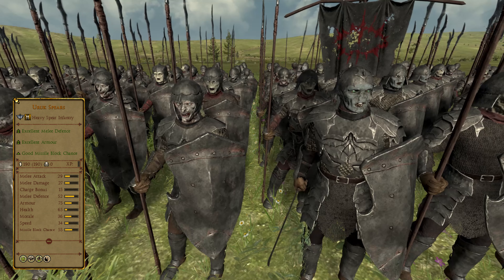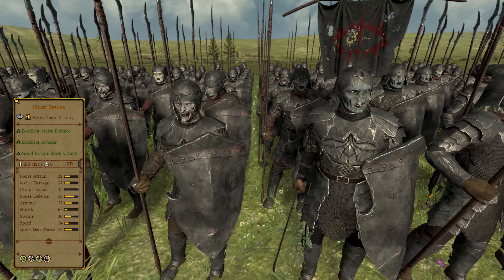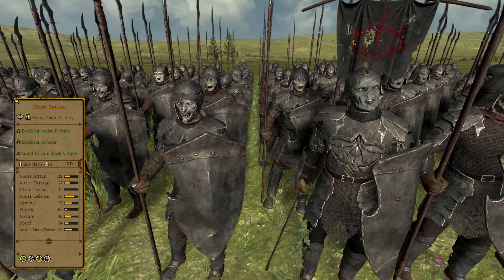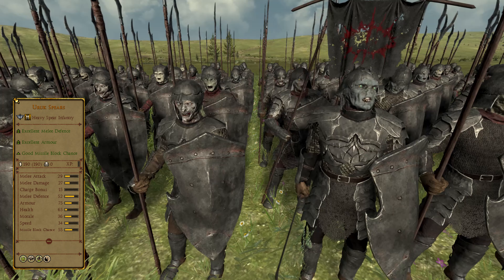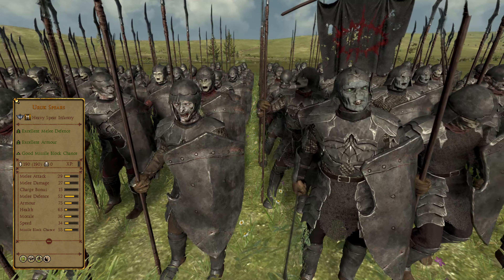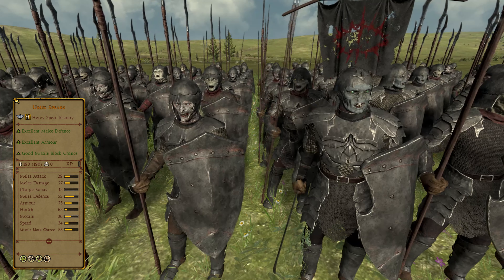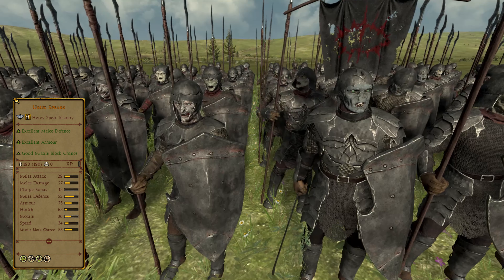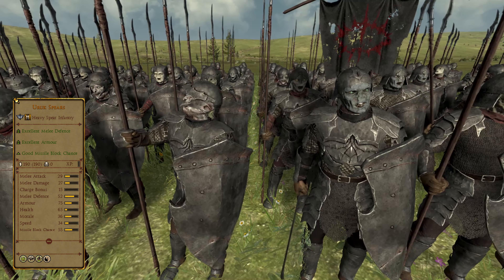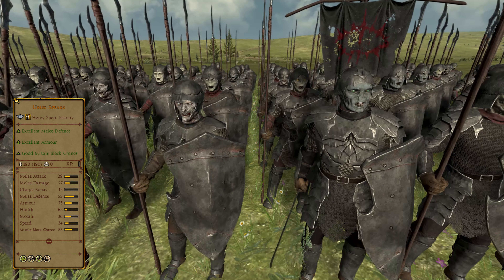Breaking into the top 5 are the Uruk Spears of the Mordor faction. While these silver tier 3 heavy spear infantry are lesser in combat than their equivalents in other rosters due to their orcish heritage, they're capable of holding out against them very well, which is a testament to how good the unit is. Added to that is the fact that they're the sole spear unit in the Mordor roster, meaning these troops put in serious work — being a prerequisite in Mordor's armies for having a hardy front line capable of fending off cavalry and bowmen. This unit gained its position due to how crucial it is for Mordor's success.